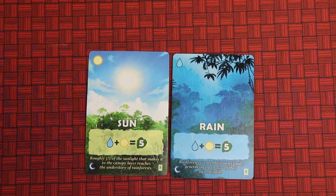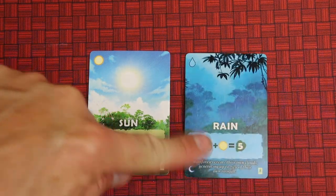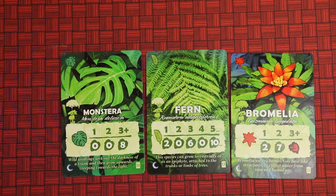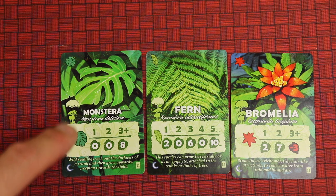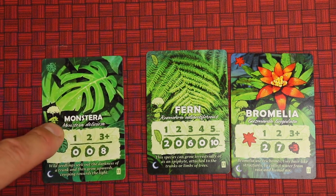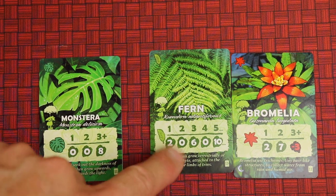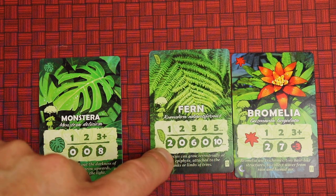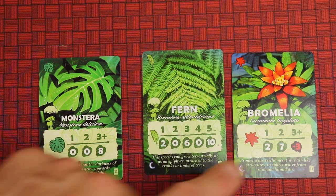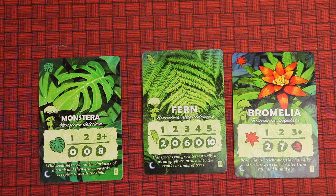A lot of the game has to do with set collection, like the sun card. If you have a rain and a sun, you'll get five points — by itself each is worth nothing. There are different types of plant cards. If I get one specific type, it's zero points; two is still zero points; but if I get three or more monstera, it'll be eight points. So you're trying to collect lots of these ferns: two points for one, six points for three, ten points for five or more. And this one is two for one, seven for two, but minus three for three. So there are different types of set collection. There's also a drought card that makes you get rid of a card, which most of the time sounds bad, but if you had three of a type that penalizes you, you could discard one and go from minus three to seven points. So sometimes the bad cards in this game aren't necessarily bad.